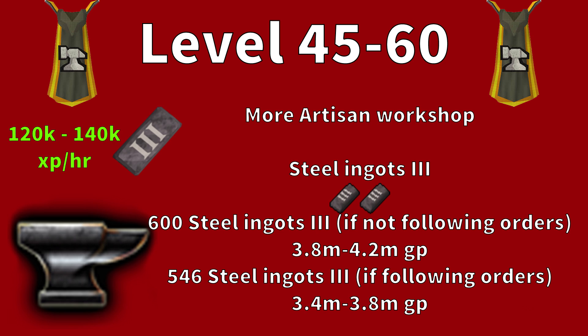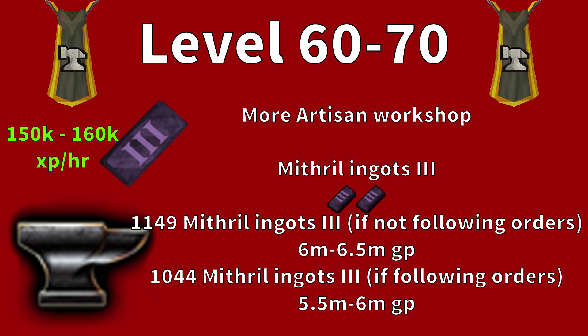Steel Ingot III gives around 120k to 140k experience per hour. From levels 60 to 70 you'll want to make Mithril Ingot III. Without following orders you'll need 1,149 mithril ingots, costing between 6m to 6.5m. Following orders reduces that to 1,044 ingots, costing around 5.5m to 6m. Mithril ingots give around 150k to 160k experience per hour.